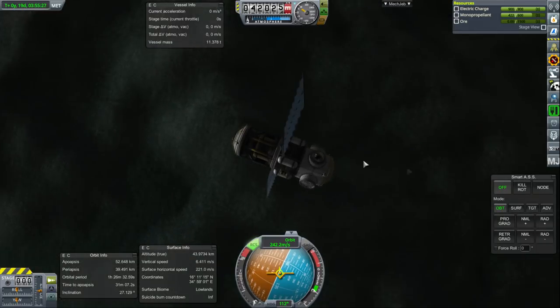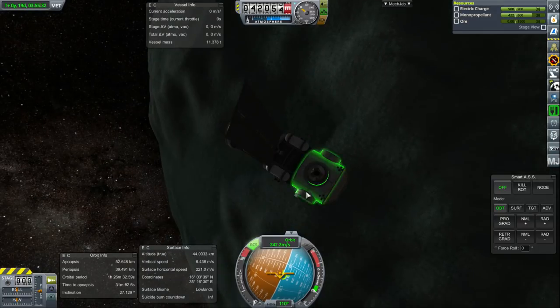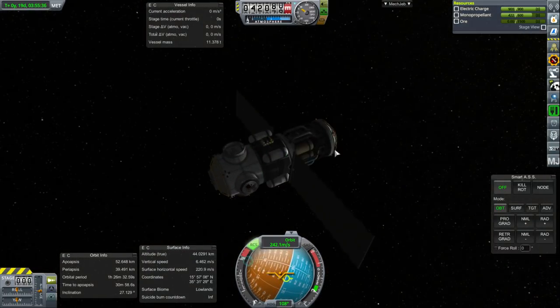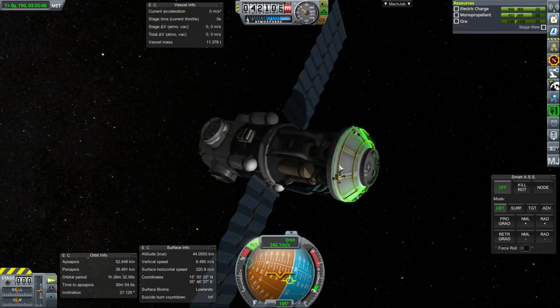It's wiggling all over the place. So here we are — the first module of our Minmus station. Lots of docking ports available. Power is good. Monopropellant — still plenty of it.